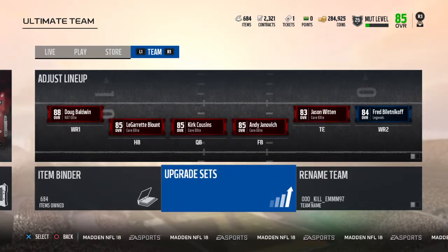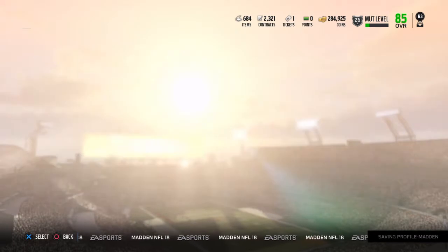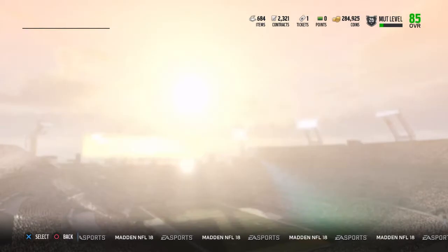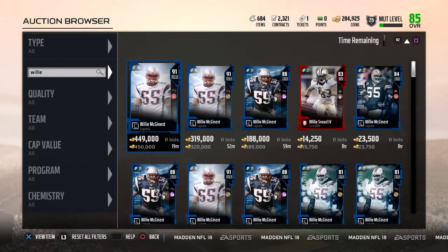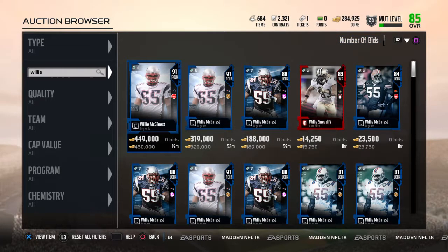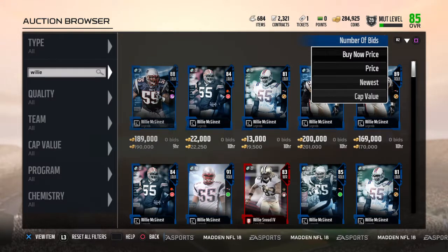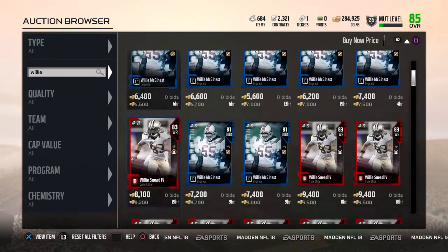I was just showing you guys what I got. You guys should play with the auction house a lot more because you never know what you could get. I bid on a Derek Henry earlier and got him for 9,000. Just play around on the auction block — you can get some good prices on some good cards if you play it right.